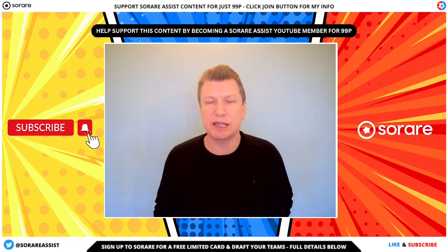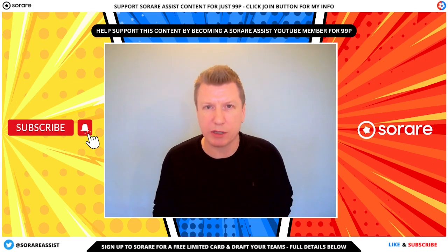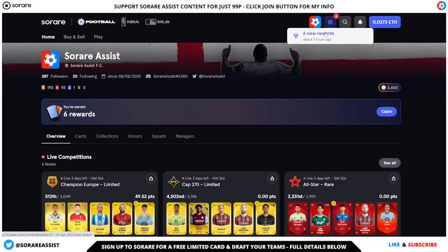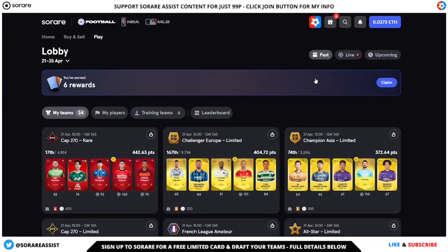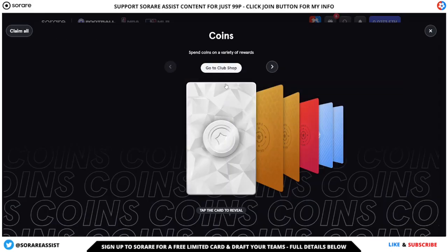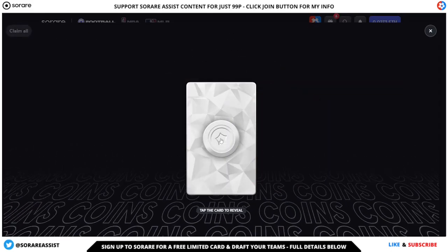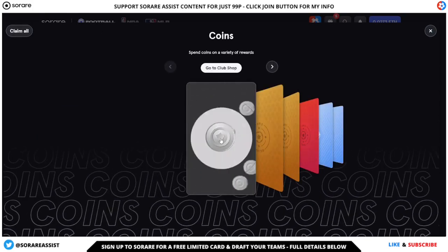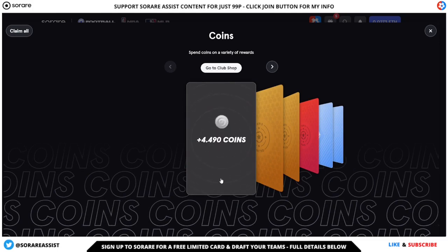Okay guys, let's get stuck into the good stuff and open the rewards from the game week just gone by. Here we are on the familiar home page, and as you can see we've got 6 rewards to pick up here. Click on open rewards — so 6 rewards, click on claim. First of all we've got the coins, as you normally get. How much am I picking up from this week's game? We've got 4,490 coins to add to the kitty.